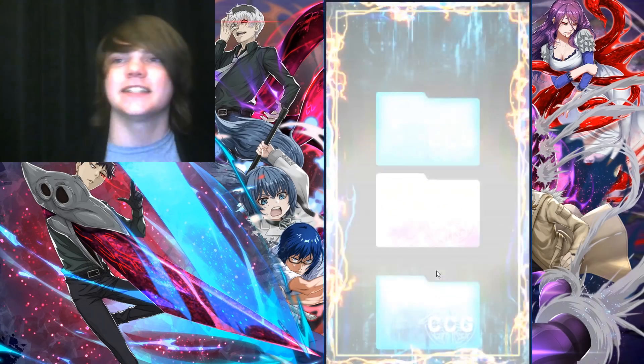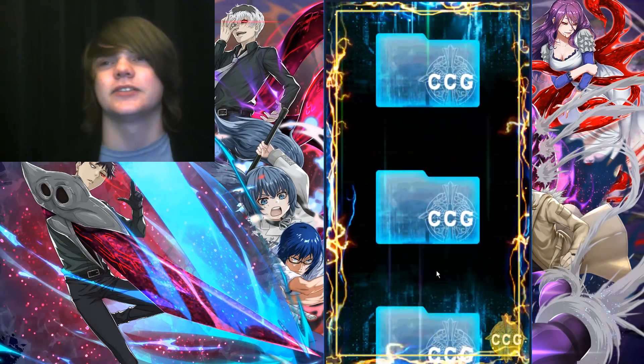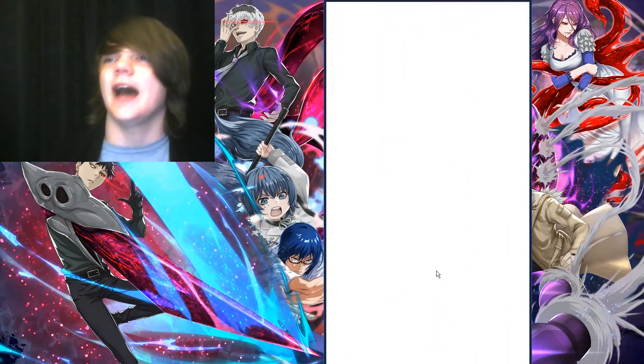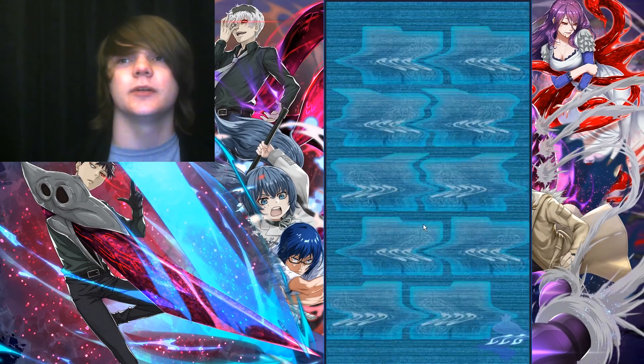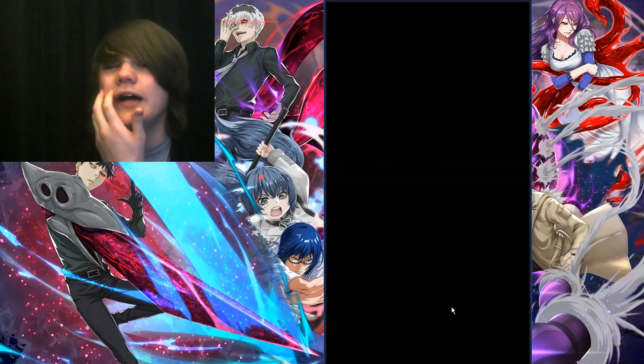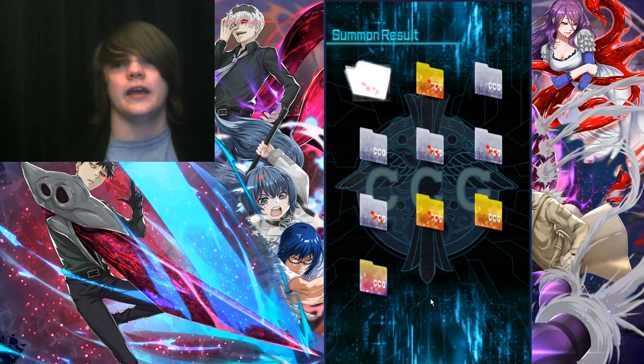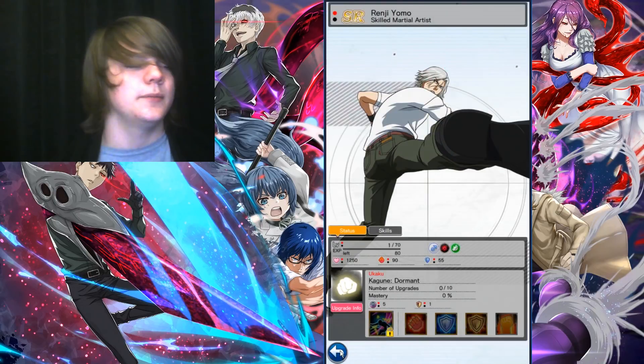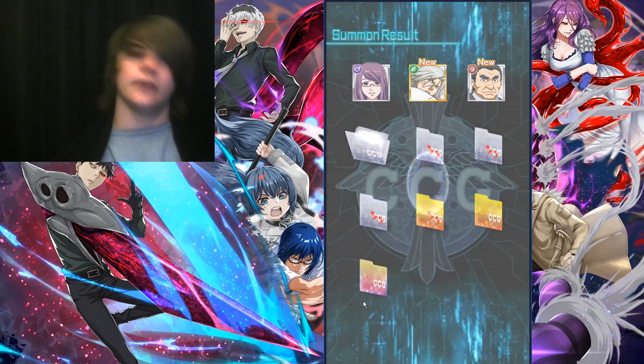Purple lightning — I mean, it doesn't matter, we're GSSR, so purple lightning is kind of to be assumed. Let's hope we get the Amon right away. And it is CCG as well, so it could just be a random CCG SSR, or it could be Amon, or Awayo, or Yukonori. Either way, it's definitely not the Al.